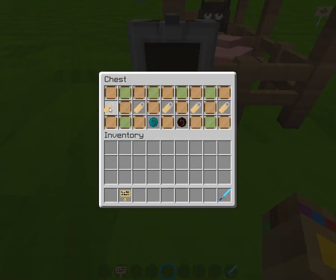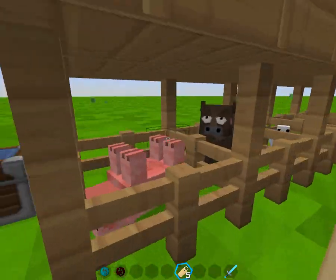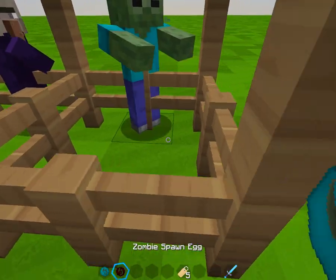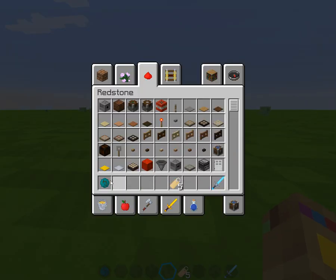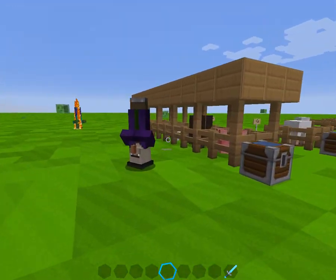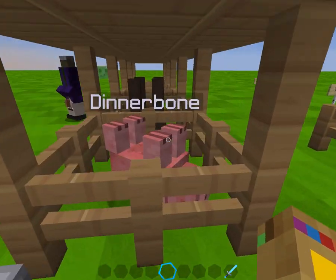So, if you take a name tag and put 'Dinnerbone' on it, you can put anything you want upside down if you name it that — see? I have some mobs to show you, and it even works for them. It works for hostile mobs, it works for villagers, it works for all of that. So if you have a spare name tag and you want to mess around, maybe name a villager that. You can either name it Dinnerbone or Grum — they both do the exact same thing.